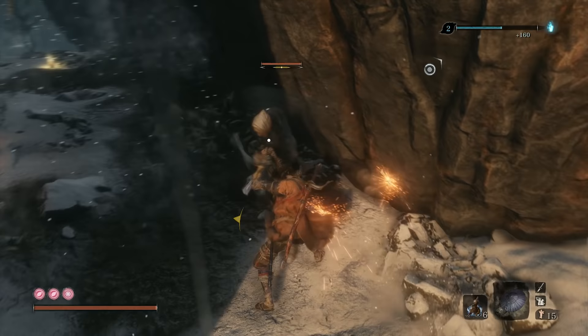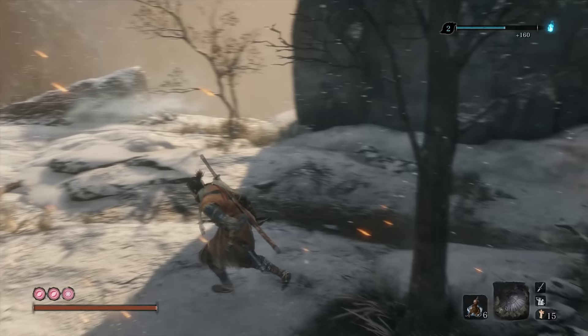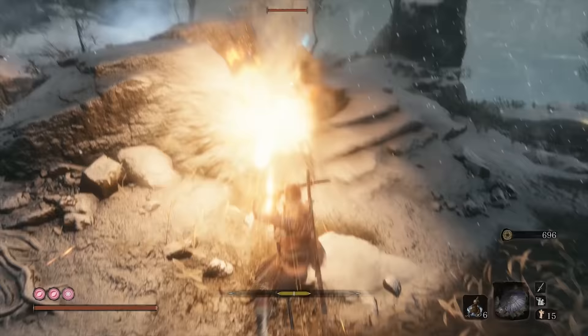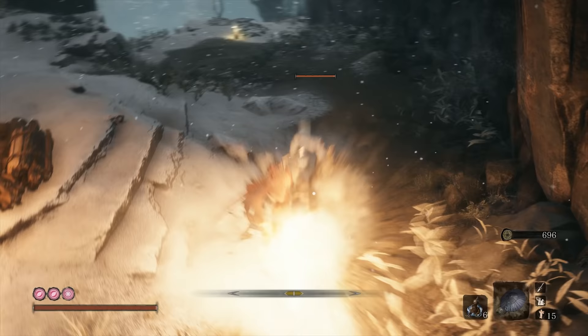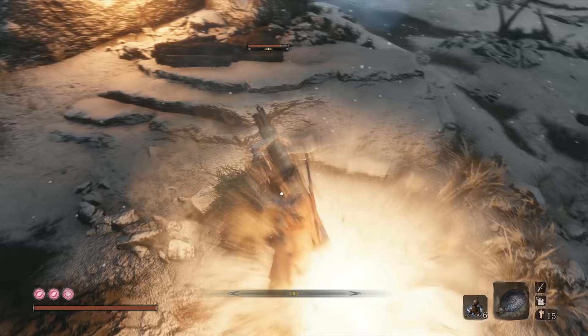I don't plunging attack this guy because it can be a little bit wonky — you saw it blinking as I dropped down. I would rather have taken the reliable backstab rather than the plunging kill. That could have just resulted in an attack, would have slowed down the kill on the second guy, which would have given this one more time to aggro and shoot me.